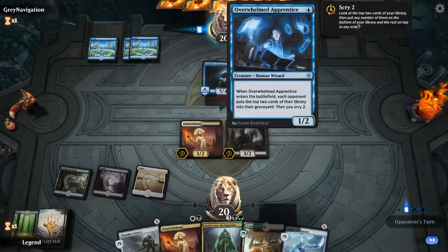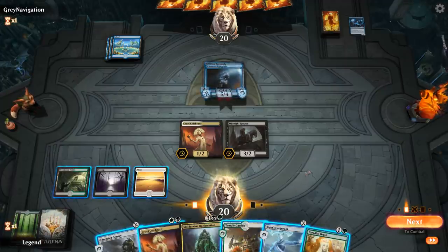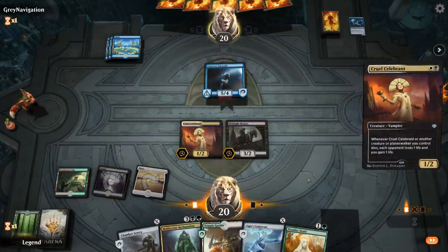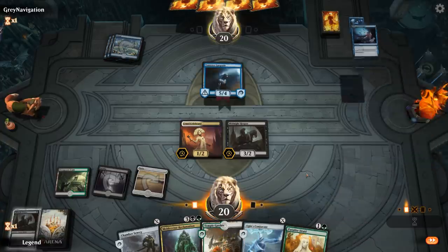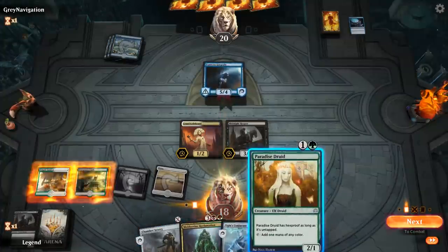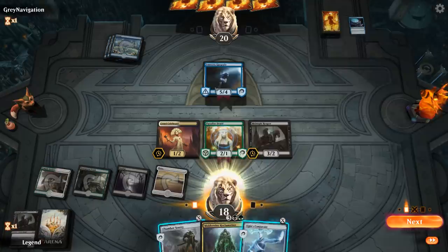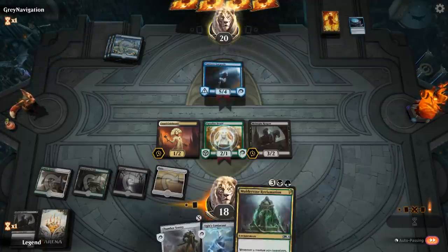Our opponent does seem like a pretty dedicated mill deck. We gotta watch out for all sorts of three-mana counters. Would I rather get Paradise Druid countered or Cruel Celebrant? Paradise Druid makes it more likely for me to play Reclamation next turn; Celebrant speeds up my clock. Milled over a Forever Young, so only have one left in the deck — though Forever Young is pretty good against a mill deck. Gargoyle can still block, so no attacks. I'll wait on the X creatures until I can hopefully resolve Reclamation.